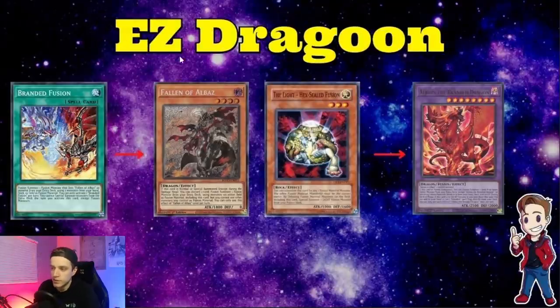The next thing we're going to talk about is the easy Dragoon line. You activate Branded Fusion, you send Fallen of Albaz and the Light Hex Sealed Fusion from your deck to the graveyard, and then you use your Albion effect on summon to fusion summon. What's really cool about this is you can use the Albion Dragon to banish both of these and then summon Dragoon, so you're going to have the Albion and the Dragoon on field with all your other extenders in hand. It's such a clean way to open your combo because it's a two-summon Dragoon, so Nibiru never mattered. Especially if you open Branded Fusion and go into your Dragoon - Nibiru never mattered. That's why I really like this card in this line of play, and the fact that you can just dump Dragoon on the board. We all know Dragoon's very strong in the game currently. When I was talking about things that could potentially be hit in this deck, I have a list without Dragoon just in case.